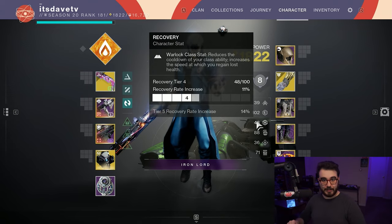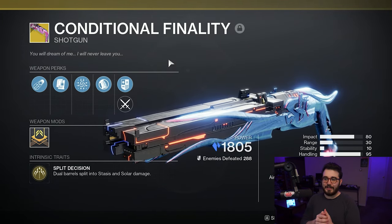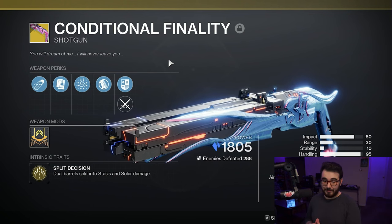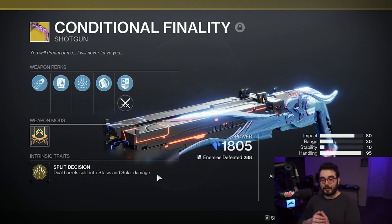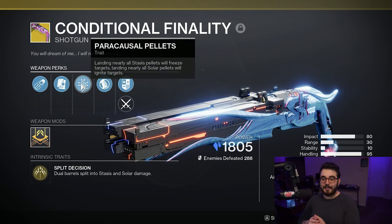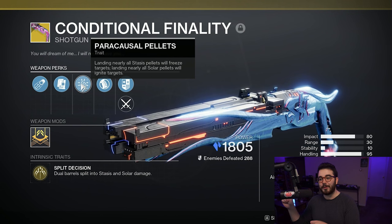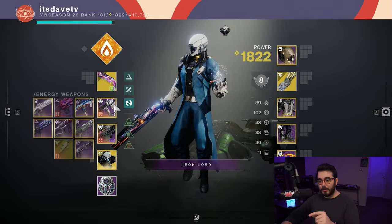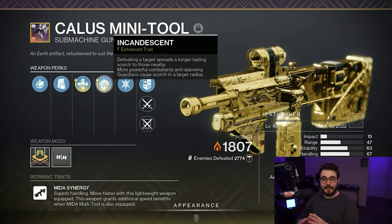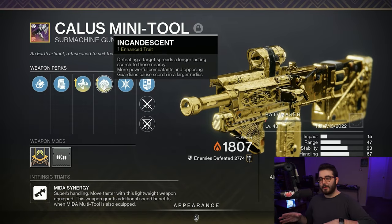For weapon options, focus on weapons that cause scorch and ignition. Conditional Finality from Root of Nightmares is excellent — its intrinsic perk Split Decision fires dual barrels of stasis and solar damage. Landing nearly all solar pellets will ignite targets, which is exactly what we want, and it destroys Unstoppable Champions. For your energy weapon, definitely use something with Incandescent — I'm using the Calus Mini-Tool, a crafted one with Enhanced Incandescent. Defeating a target spreads scorch to those nearby, and more powerful combatants cause scorch in a larger radius.